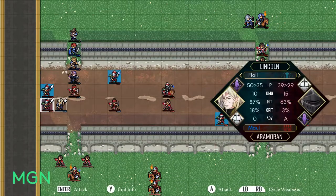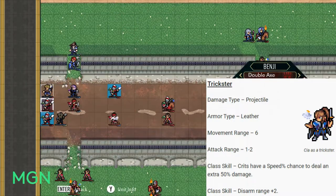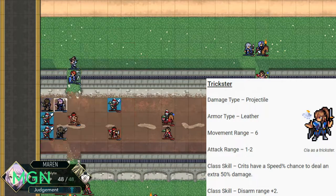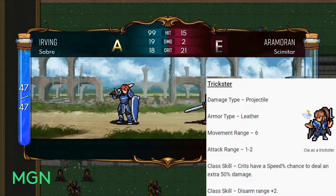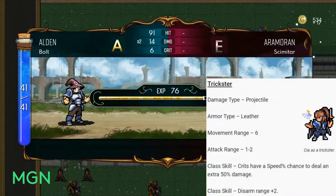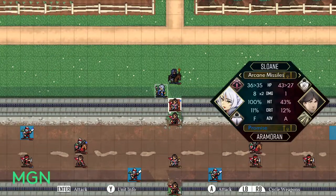The second option for level 30 promotions is Trickster. Their damage type is Projectile, armor type is Leather, they have a movement range of 6, and their attack range is unique for the rogue — they can attack from 1 or 2 spaces away, so they became a ranged unit but can still attack up close. Their first class skill is that criticals have a speed-percent chance to deal an extra 50% damage, so instead of double damage you get 2.5x. Their second class skill is an extra +2 range on your disarm, so combined with Thief's skill you can get quite far away.